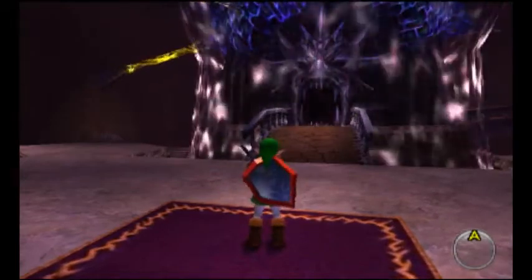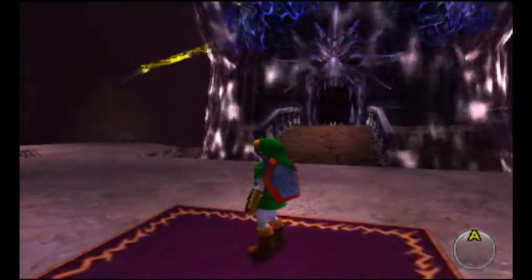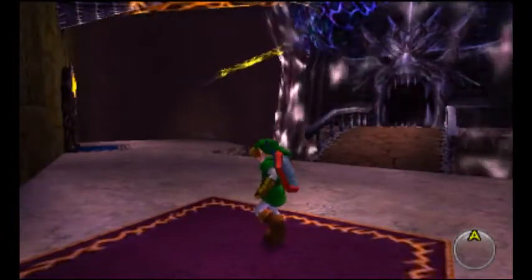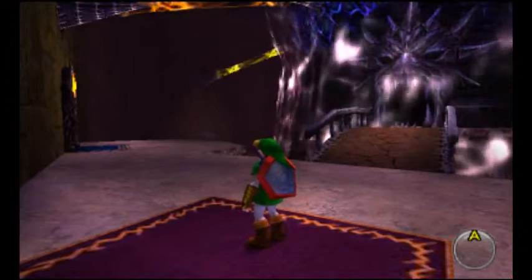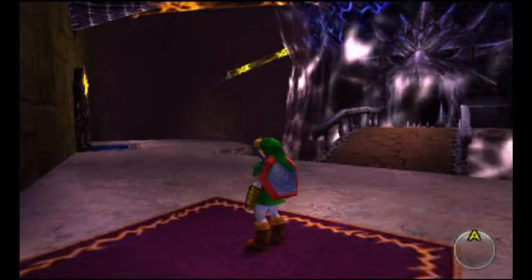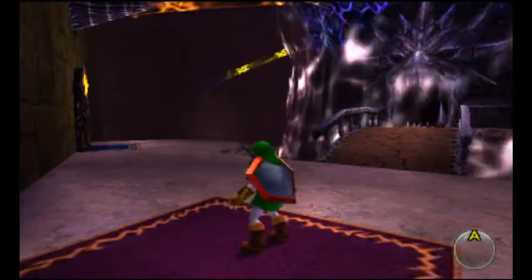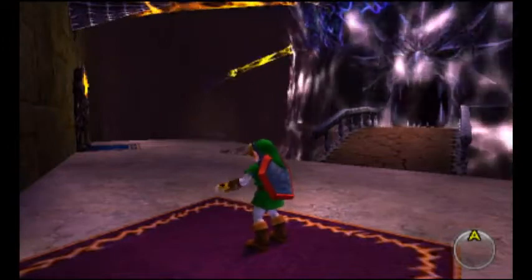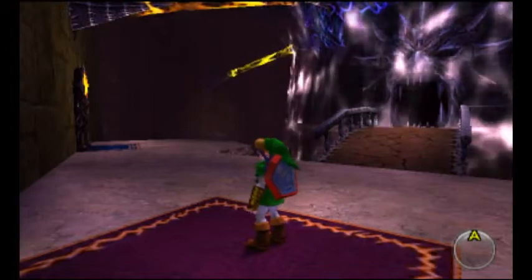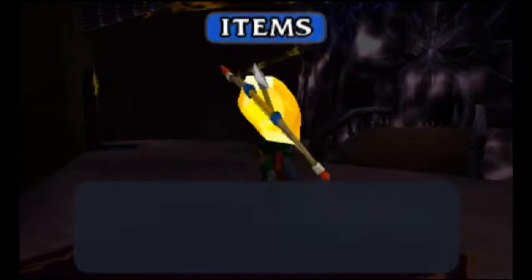Welcome back, everyone. So this is what went on in the last episode. We dispelled three of the barriers within Ganon's castle, and we also obtained the golden gauntlets. We attained the golden gauntlets, and we left the castle briefly to see the Great Fairy of Courage, and she gave us a defense buff, so now we only take half damage from any enemies we may face.